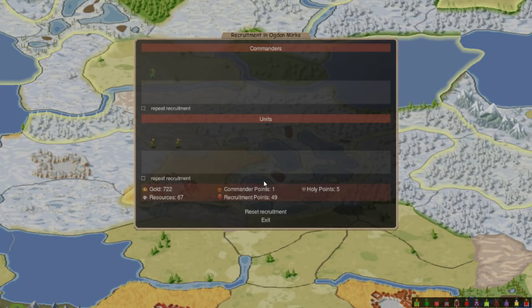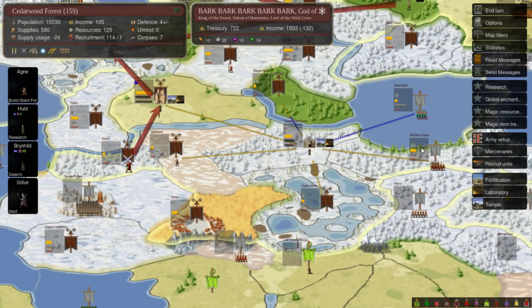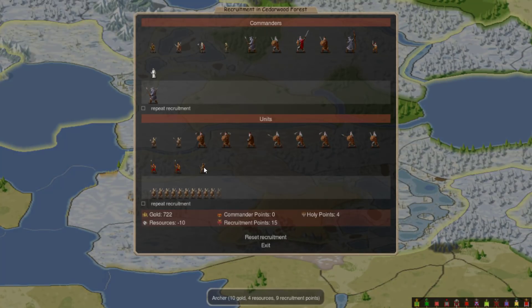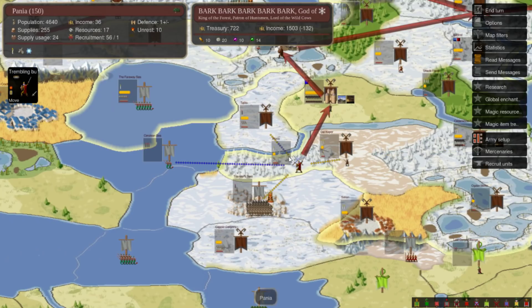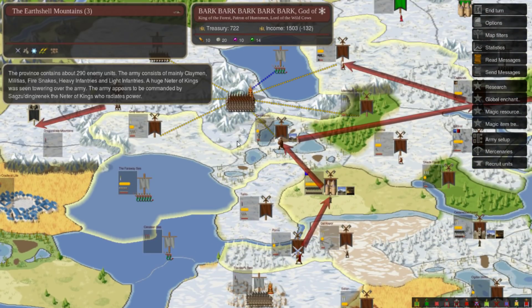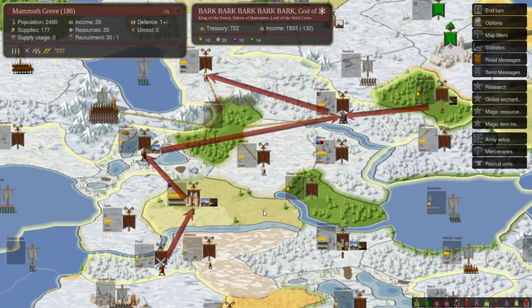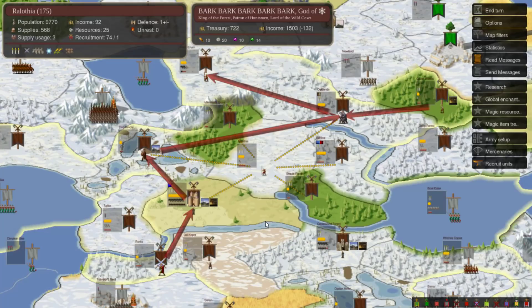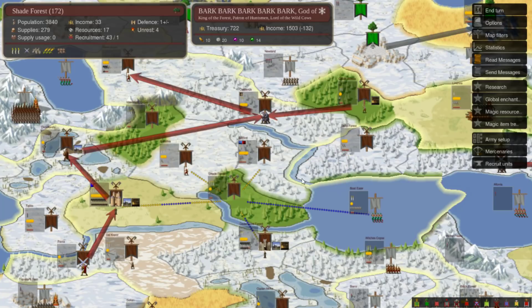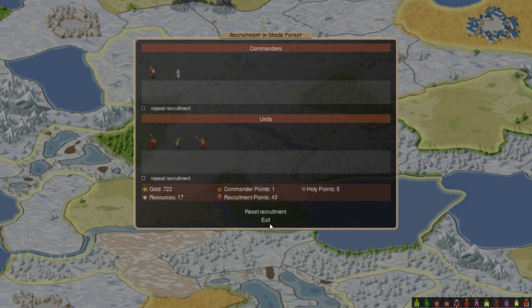Do I not have any source of crossbows? This is going to be kind of bad if I don't. I got four res archers over here. I don't have any source of fire though, so I can't flame the arrows, so I do not want to make short bows. I would like to make crossbows, but it really doesn't look like the game wants me to.